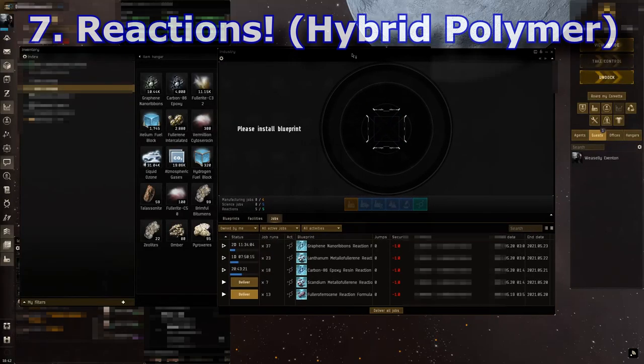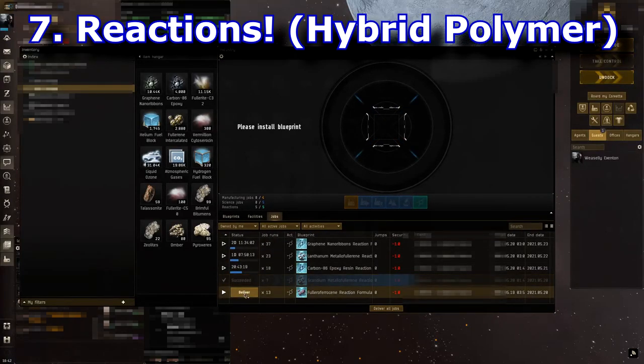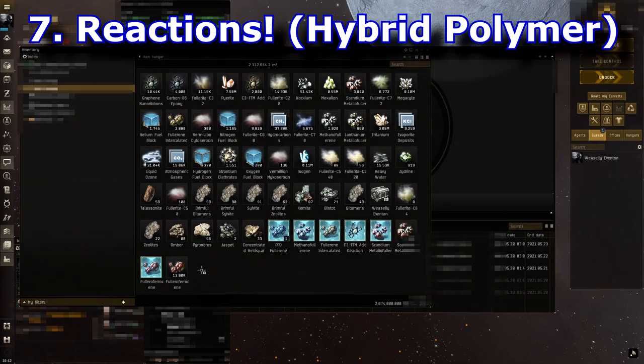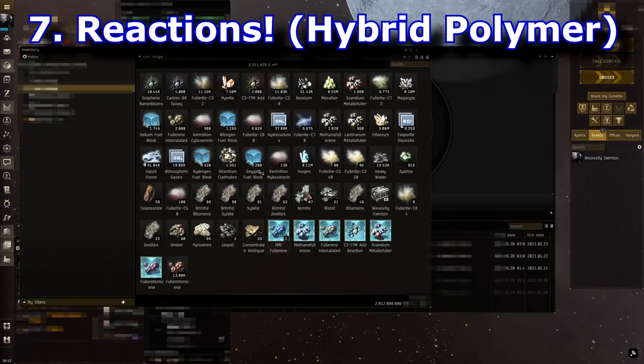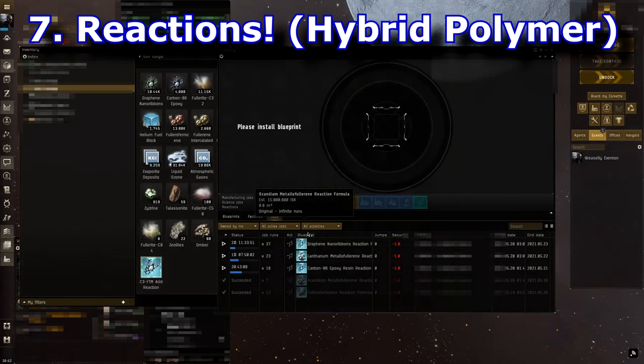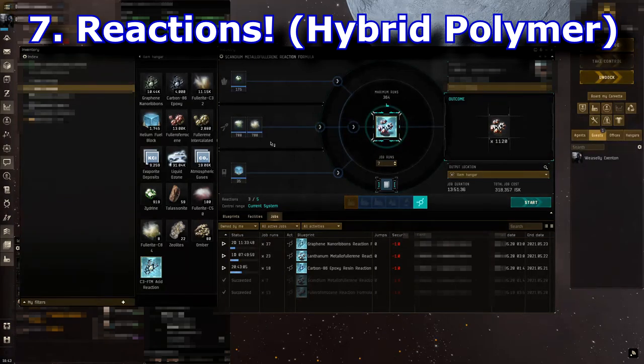Number seven is reactions, and this is by far the easiest way to make passive ISK in the background. I did very little industry before joining this wormhole corp. With reactions, you don't have to worry about any of the complex research stuff — all you have to do is buy the reaction formulas off the NPC market. They cost 15 million ISK each, so there's a slight barrier to entry, but you're easily doubling, tripling, or even quadrupling the ISK you put in.